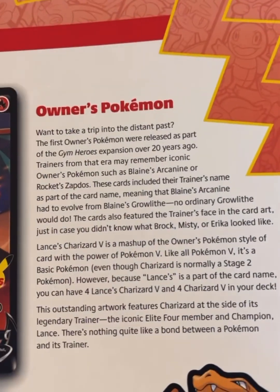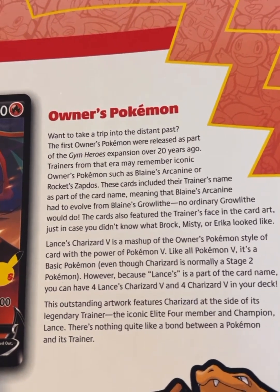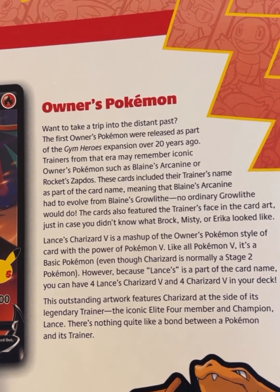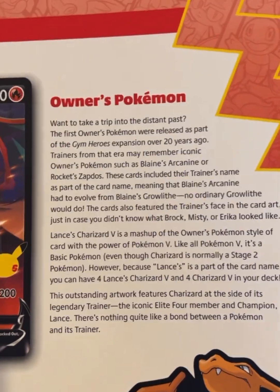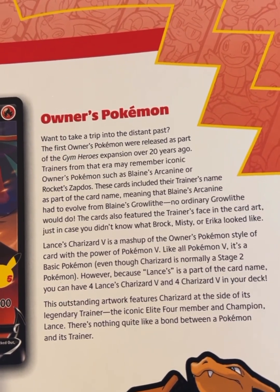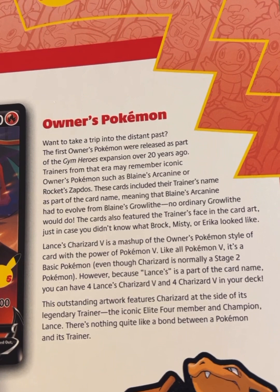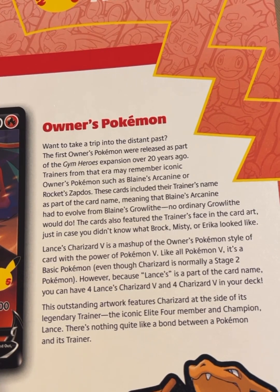Let's take a trip into the distant past. The first owner's Pokémon were released as part of the Gym Heroes expansion over 20 years ago. Trainers from that era may remember iconic owner's Pokémon such as Blaine's Arcanine or Rocket's Zapdos. These cards include their trainer's name as part of the card, meaning that Blaine's Arcanine had to evolve from Blaine's Growlithe — no ordinary Growlithe would do. The cards also feature the trainer's face in the card art, just in case you didn't know what Brock, Misty, and Erika looked like. Lance's Charizard V is a mashup of the owner's Pokémon style card with the power of Pokémon V.